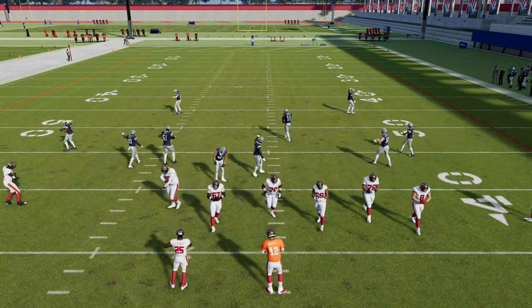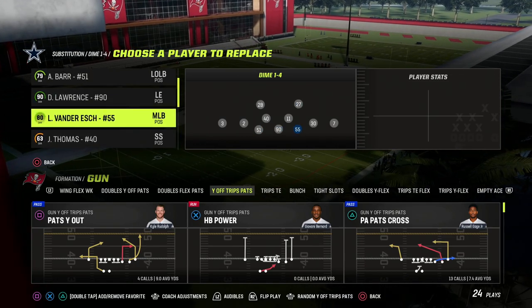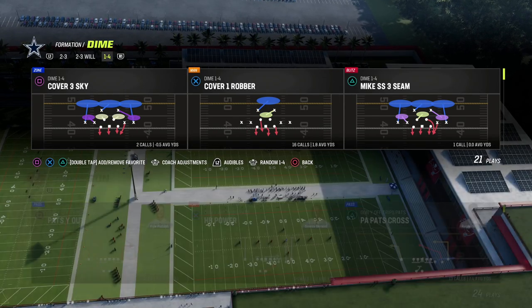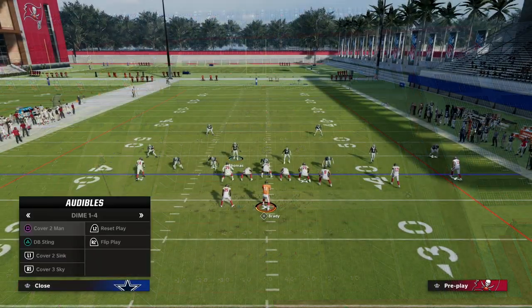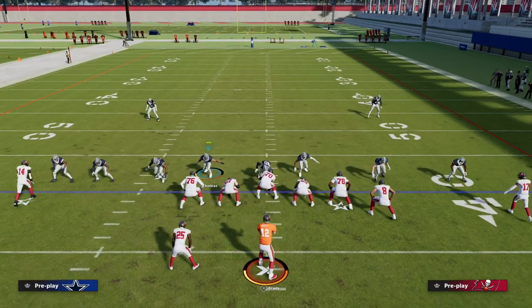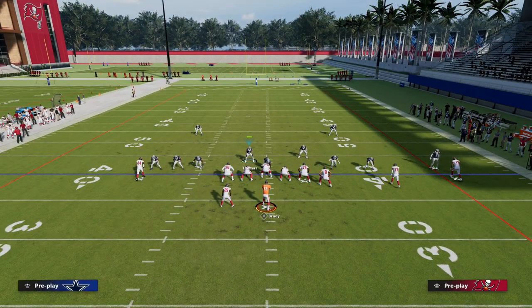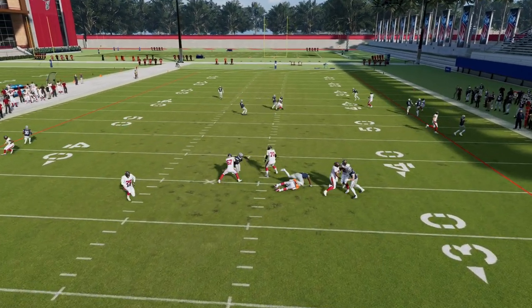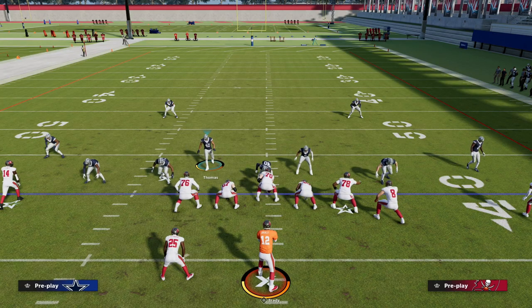Another thing that's really valuable — let's say you have an edge threat. On the Cowboys, Micah Parsons has the edge threat ability. Ideally you want to come out in DB Sting 2 or DB Sting 1 and then audible into whatever you want to do. Let's say we want to play some coverage — you see how we can expand the linebackers because they're standing up. He'll get a really nice pass rush animation and oftentimes get that instant shed because of the edge threat ability.